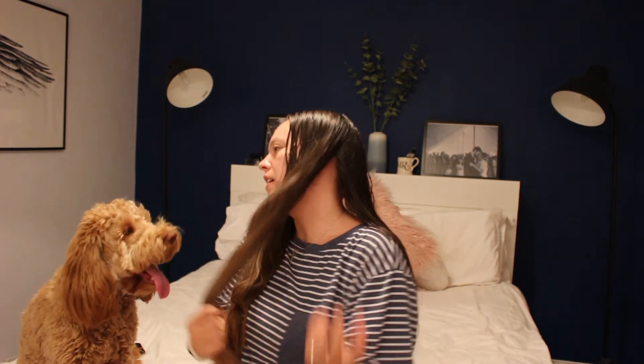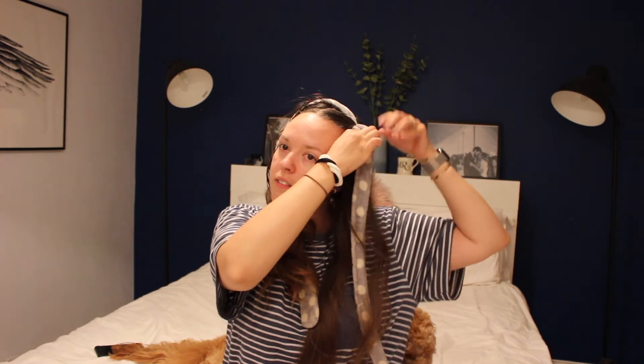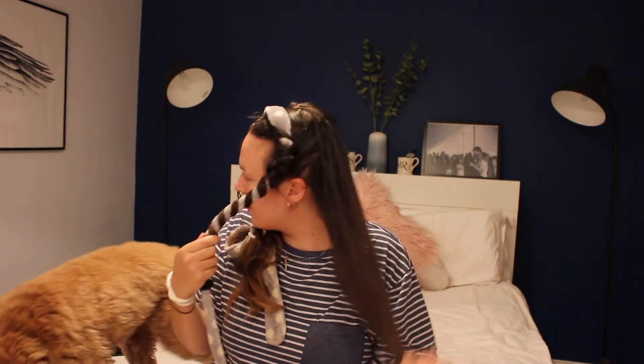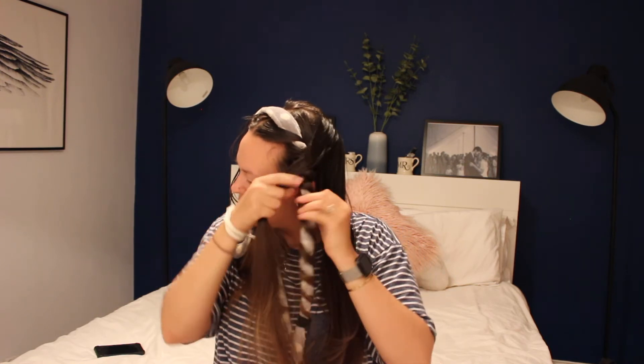I'm going to talk you through it. You want your dressing gown belt. What you do is split your hair in half, and then in half again. On one side you put the belt like this and tie that side up - you want it hanging down the middle. Then you take your hair, wrap it round, put it through, and add hair to it each time. Then you get the second section and do the same, going the opposite way - so you'd go over instead. Then repeat on the other side.